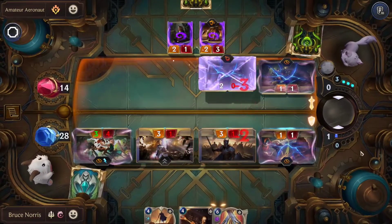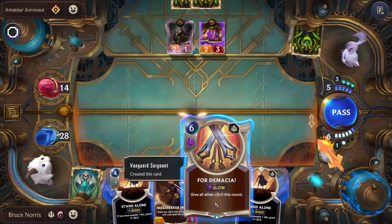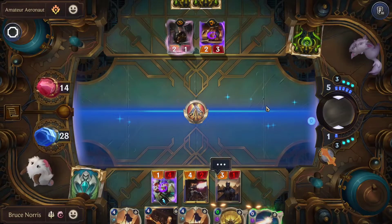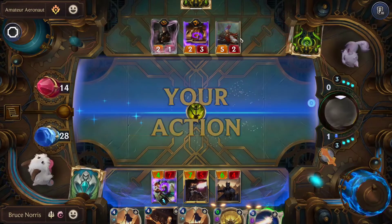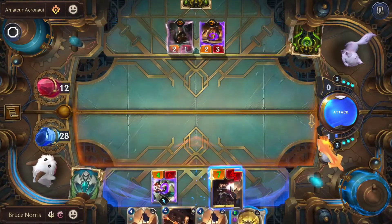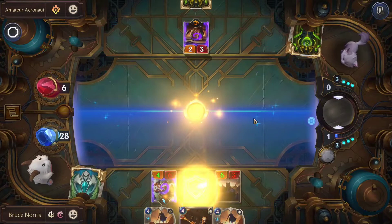A lot of our units took heavy damage, but I think it's worth it. We will be using For Demacia to buff up Lux as well as the Sergeant. They drop down the Kempunk Shredder — we'll be using Final Spark on it. We'll be attacking first, then following that with the Golden Ages attack, which will win us the match.